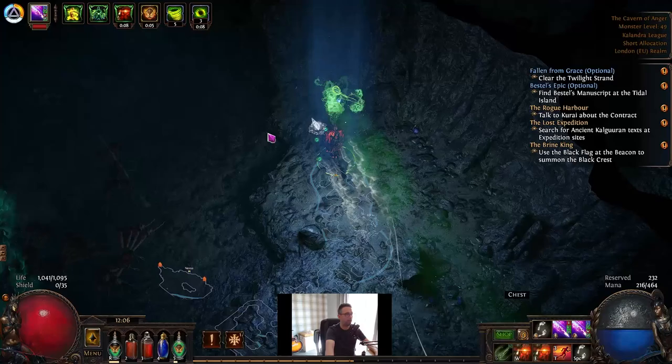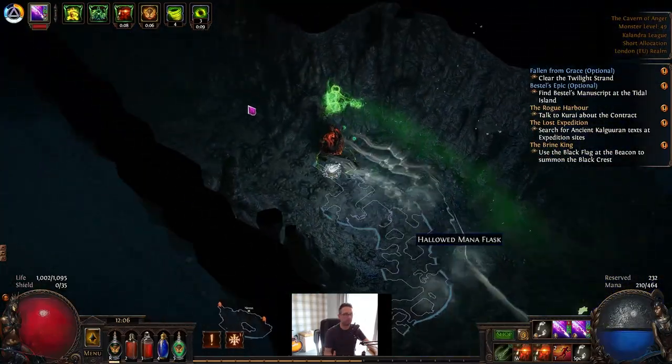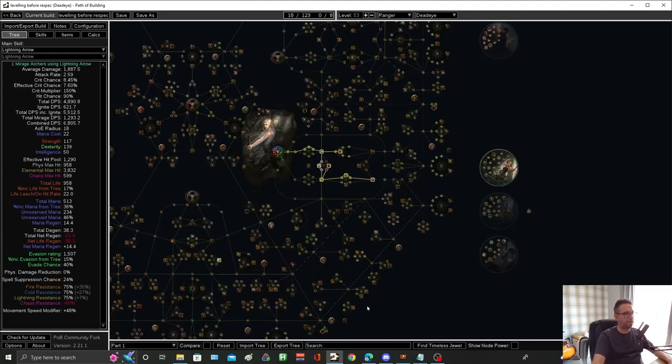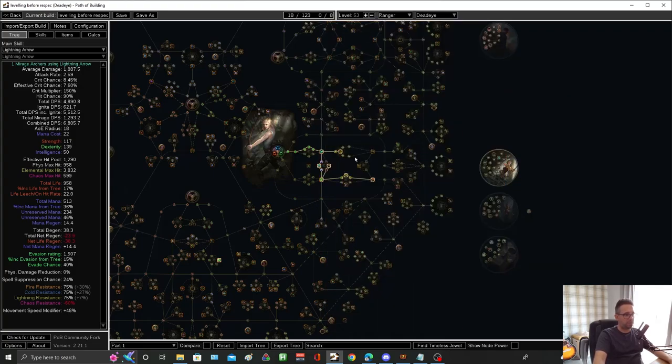So we'll go through the tree now, and I'll explain how this tree coincides with the gear to help you be really quick. On League Start you'd normally beeline for certain nodes straight away — you'd literally just go the proj nodes and then straight down. But we don't really need the help as much because we've got some really overpowered uniques that we can use when we're levelling. So this is what your tree looks like first.